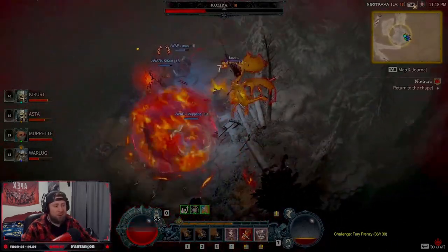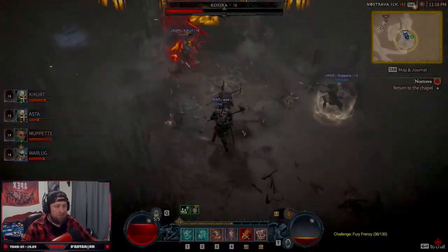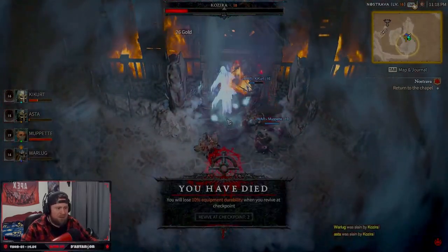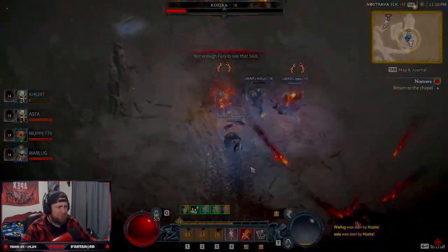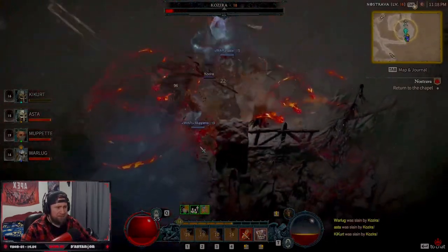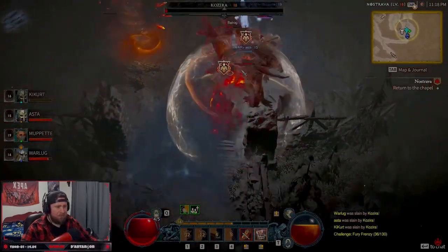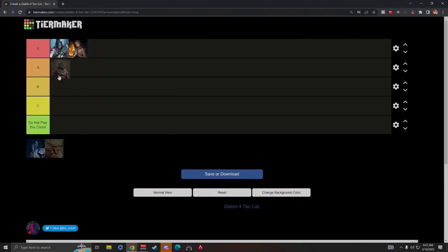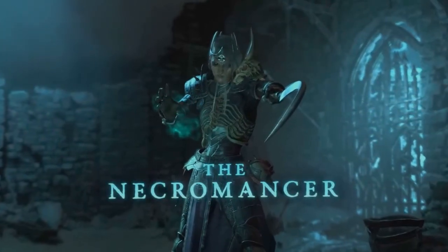The Barbarian did suffer a few nerfs — Upheaval could crit for over 300,000 damage during the open beta, but now you're down to maybe 6 or 7k up to level 20 with really good gear. The Shouts got nerfed as well, but they still felt very strong. Barbarians live and breathe off those Shouts, which help not only the Barbarian but teammates in group play too. Even with all the nerfs, the Barbarian felt very very strong, so we had to put the Barbarian in A-tier.